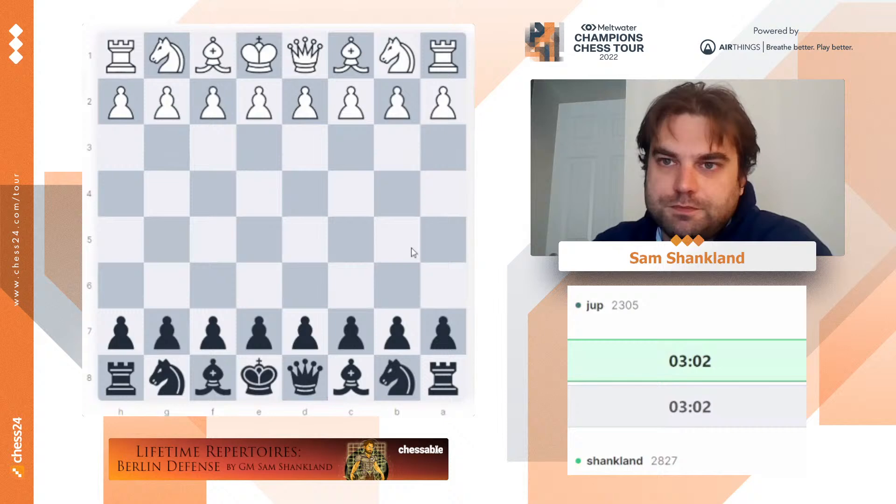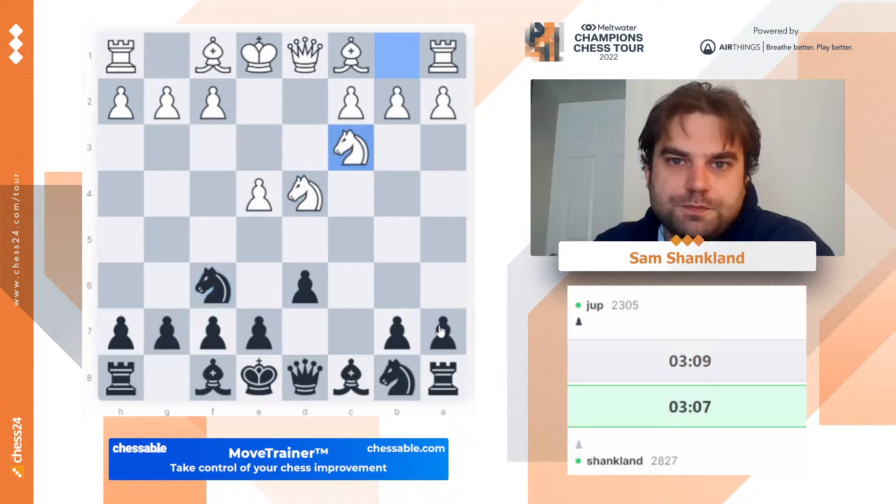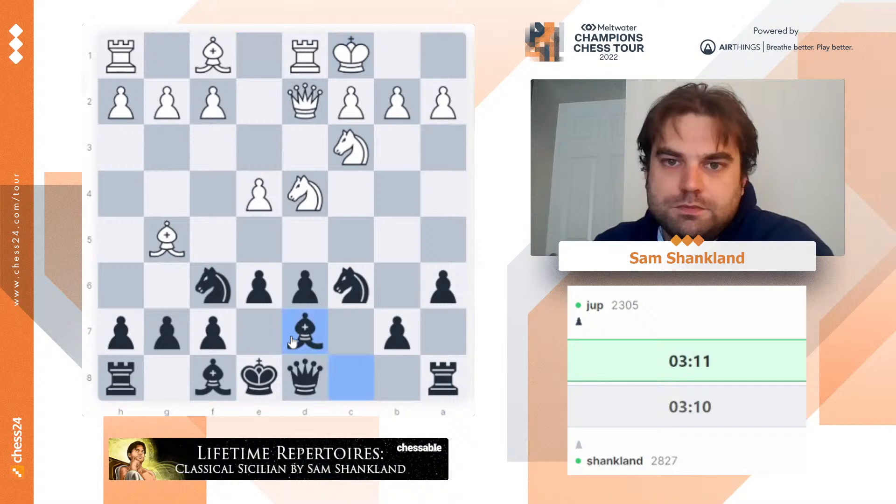Jump is here. All right, Jump, let's play. Good game to you, Jump. Classical Sicilian again. Actually, I probably should have played the Berlin with him — I've already played a bunch of Classicals, but maybe someone else to play the Berlin with. So I'm at c6 — drop Classical Sicilian. Still sticking with my repertoire.